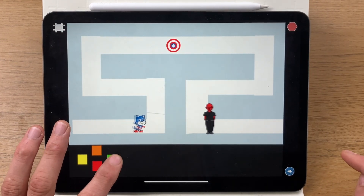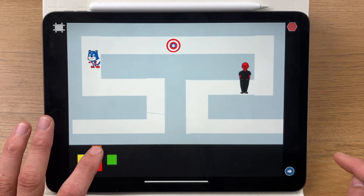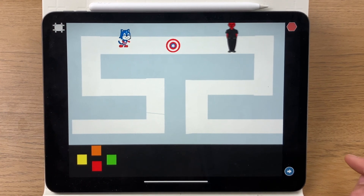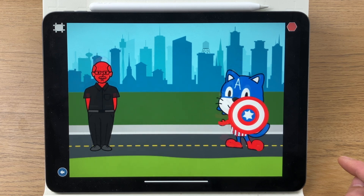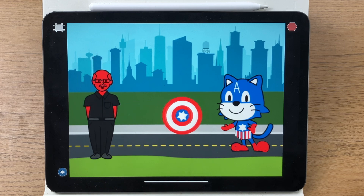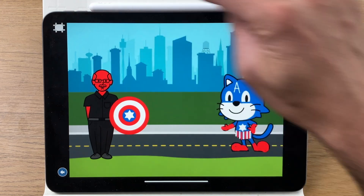Now let's restart again, but this time we're going to let Red Skull get there, so I'm going to go a bit slow. And let Red Skull get there — here he comes, he touches it, executes his code, and the end screen shows him using Captain America's shield to attack Captain America.